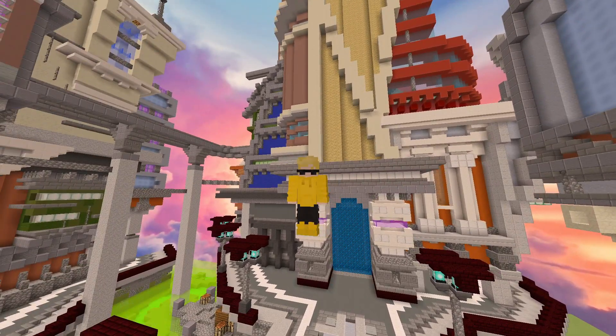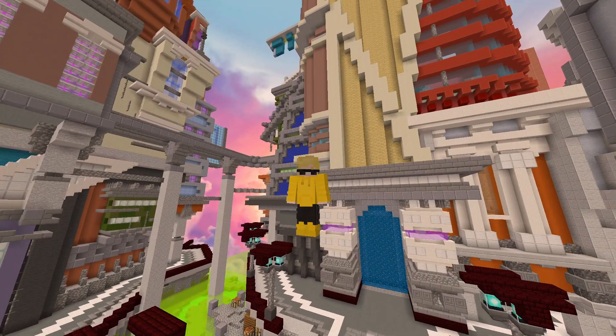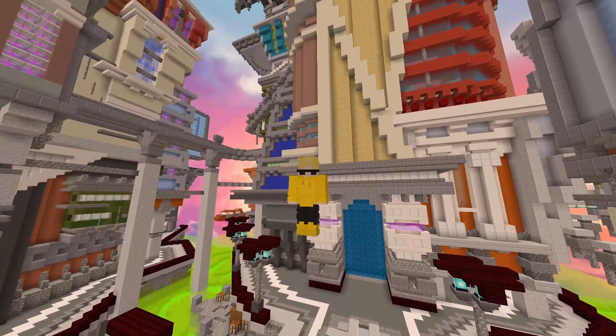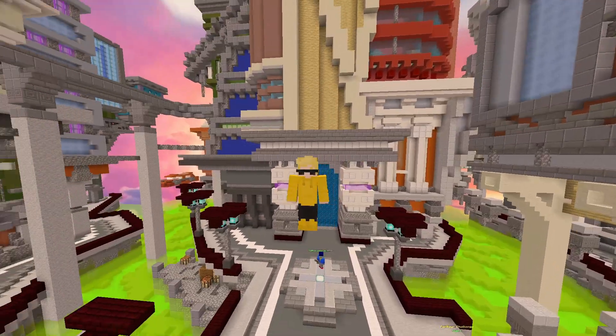Basically, turning off 1.7 visuals in Lunar Client with the new update will fix it, because it's bugged right now. I don't know why — they'll probably fix it. It's kind of sad you can't have 1.7 visuals because they're just so nice. But the 1.7 visuals have just been super buggy right after the recent update.